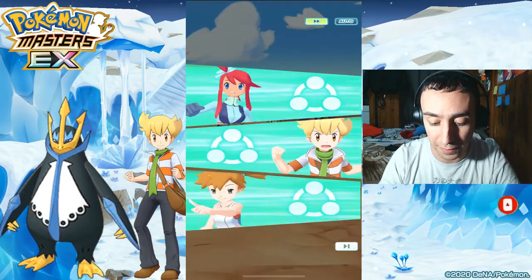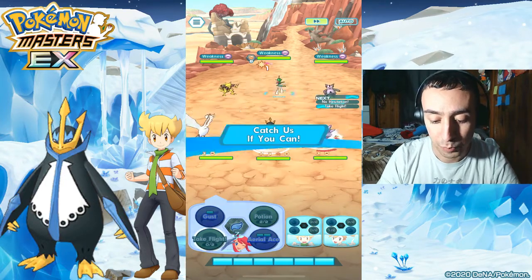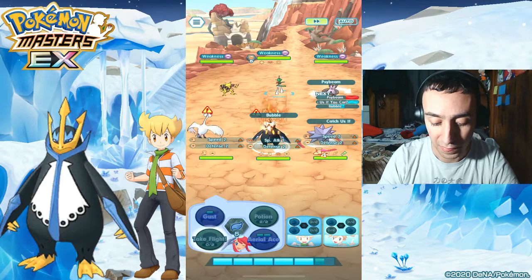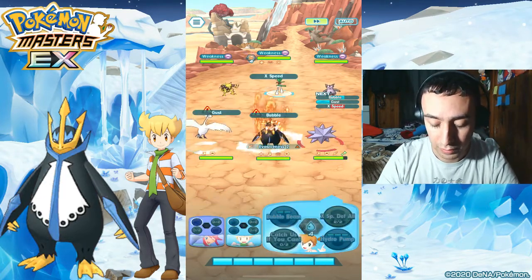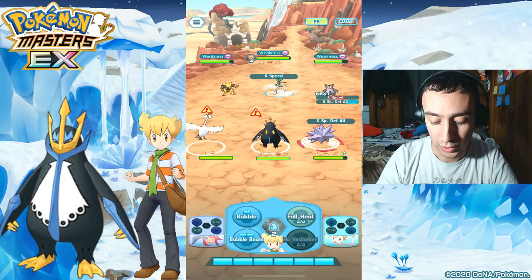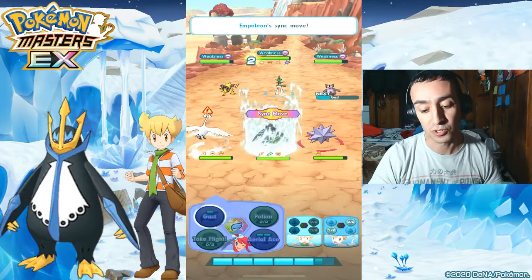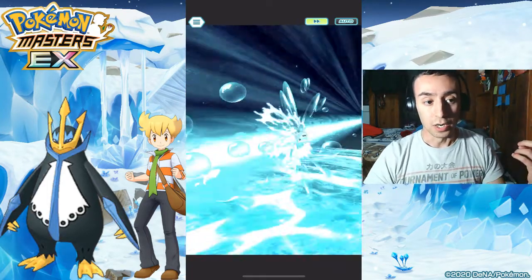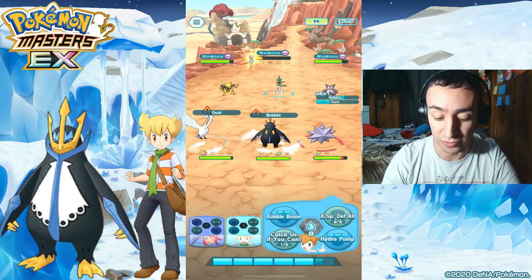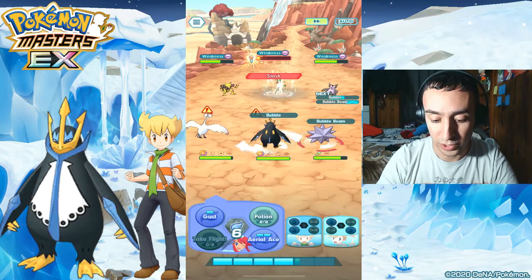Right off the bat, no hesitation — Take Flight. Catch me if you can, catch me if you can. I'll do another Pulley on there although we're not gonna need it. Start gusting here. At this point I'm just buffing Empoleon — raising up defense and special defense. I'm doing this so I don't use up the move gauge, so that when I do Bubble with Empoleon, the move gauge is fuller — that increases his attack. That's the Power Flux mechanic. Pretty easy because of Inertia.